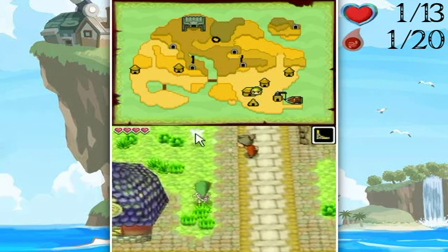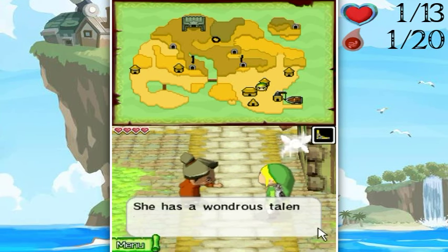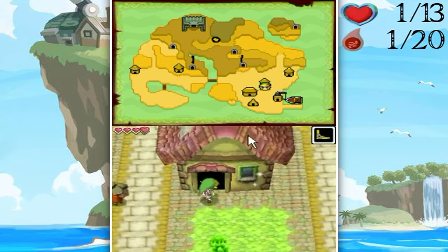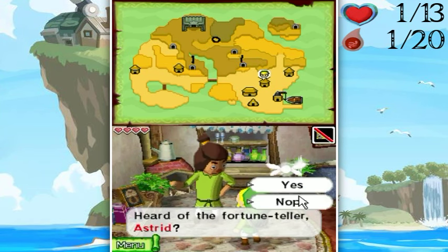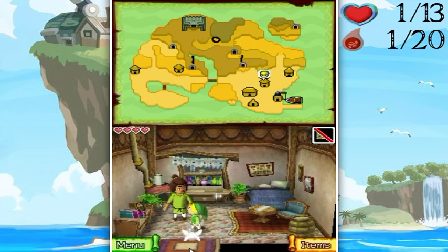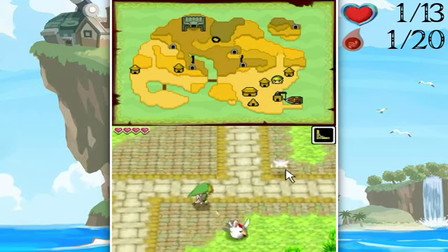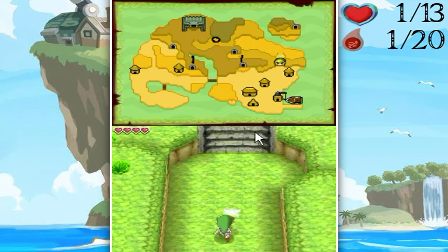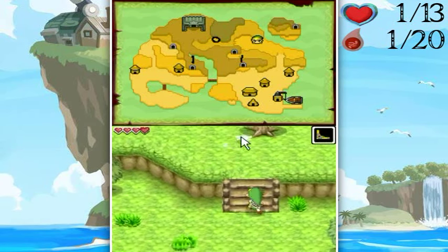The game will still push you in the direction of the ghost ship, so we're going to have to face it eventually. The treasure shop doesn't appear to be open yet. So it's back to the Temple of the Ocean King — another trip has started. Through the lands, past the crows of doom, and we're here.